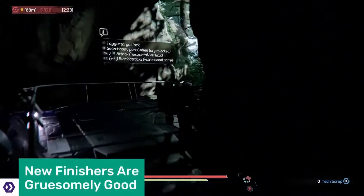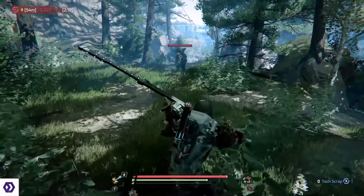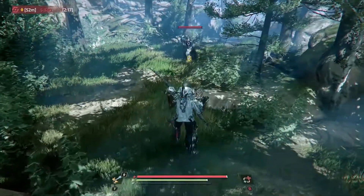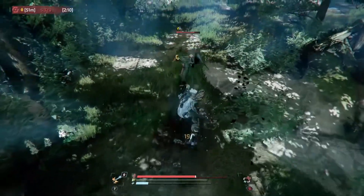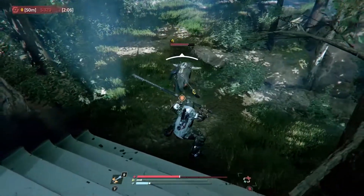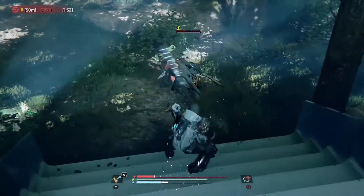This being a world of exosuited heroes and villains, The Surge's big mechanical hook is the ability to target specific limbs and chop them off. Doing this increases the chance of getting a loot drop for that particular body part, which you could then craft for your very own exo rig. Well, that's the sensible description of it — we all know the real appeal is seeing those limb chopping finishers.